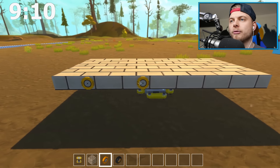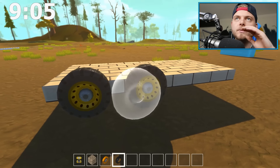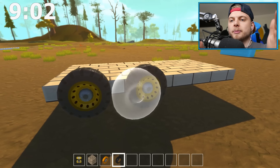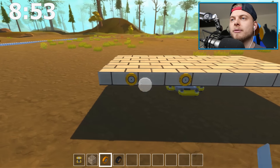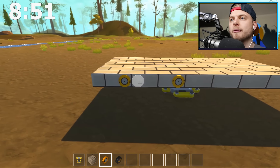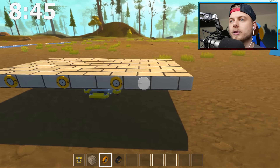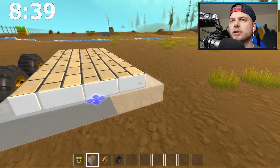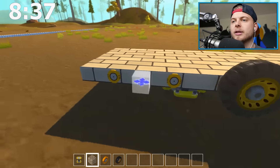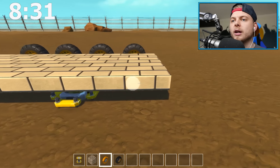One, two, three, and on the fourth one — there we go, that's pretty much perfect. Tanks obviously don't steer normally — one side goes back and one side goes forward. They can both go forward or both go back. So I'm going to have to come up with a separate driving system. Let's get the wheels on first. We'll do one, two, three, and a tire — repeated on each side.